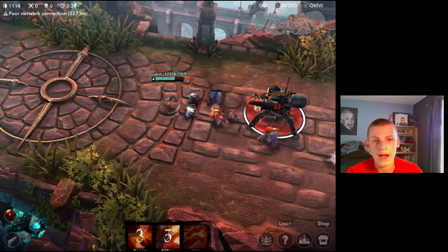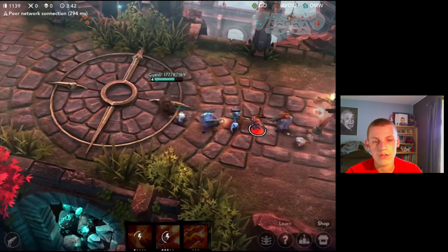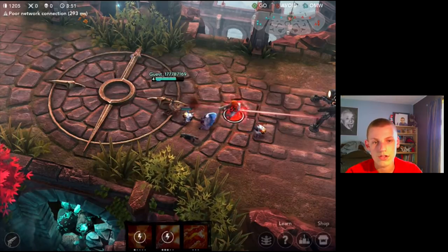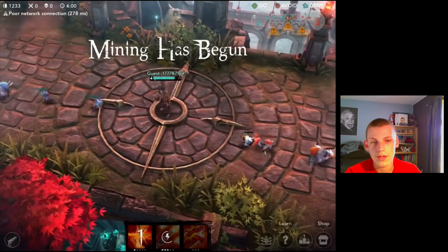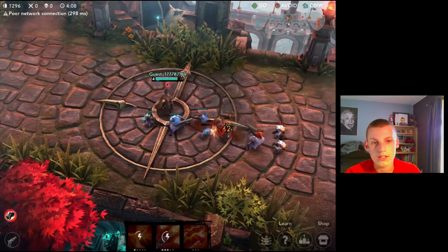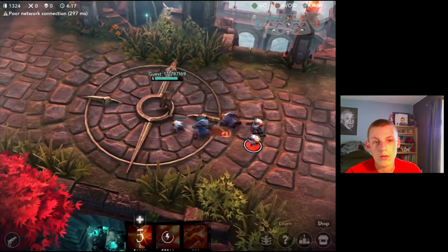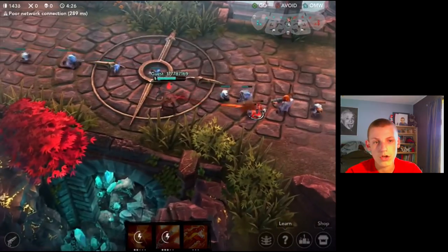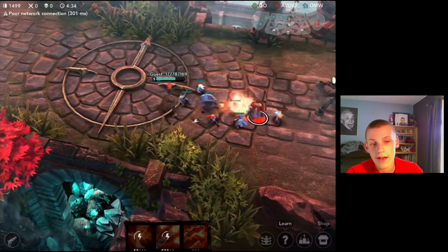I like going into the jungle early, so what I do is pick up a health regen ability, just because your unit's going to get really low the more you stay in the jungle - your base health regen is not a ton and the jungle hits pretty hard. You're going to want to pick up that health regen so you can sustain in the jungle and not have to back, because every time you back you're giving your enemy more time to farm. From there I usually go and build crystal abilities - working on getting crystal cooldown down and crystal power up. You'll also probably want something like a crystal battery, which gives you more energy so you don't run out of power.